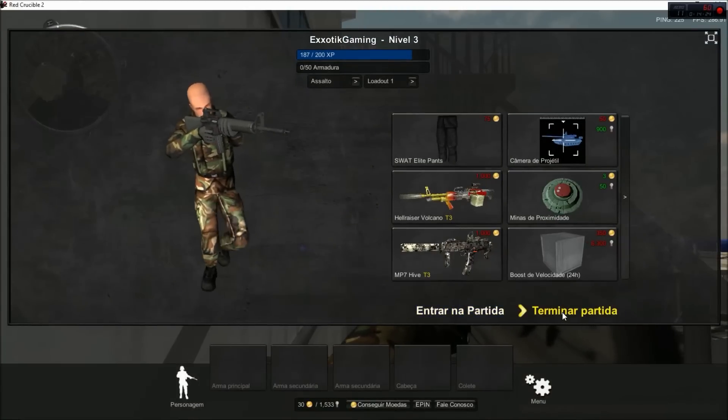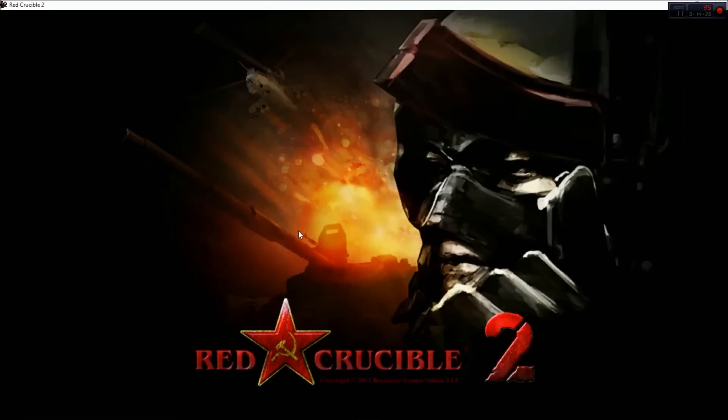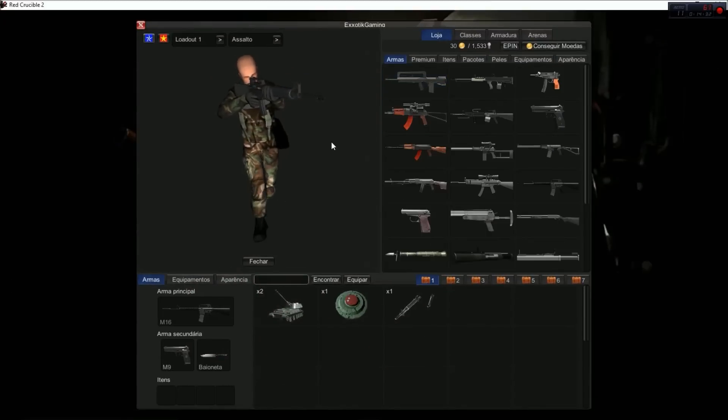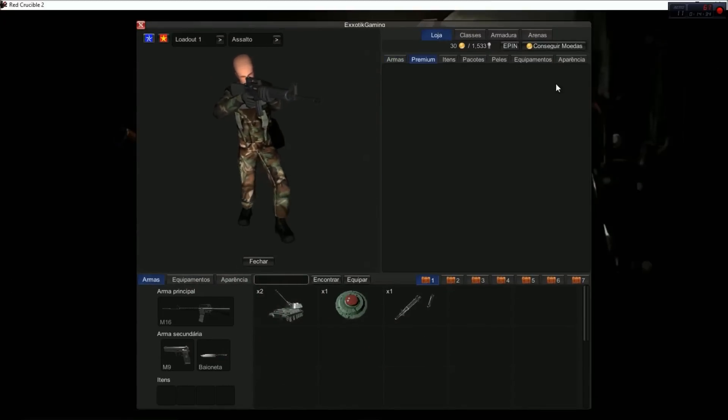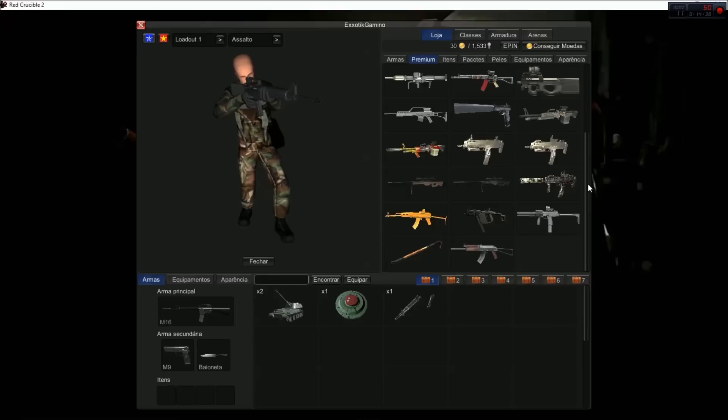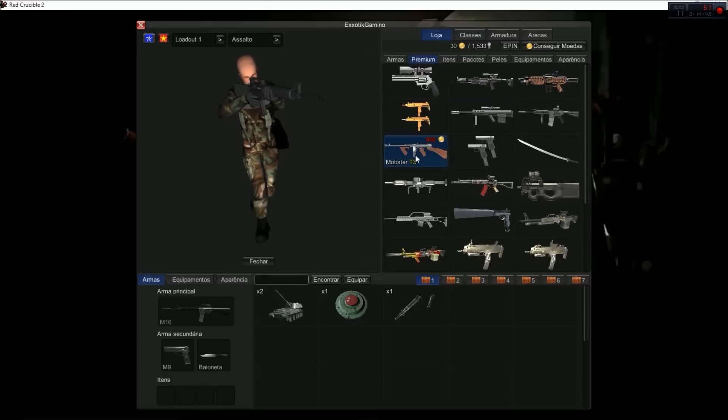You can end the match here and this will take you back to your home profile. And then you can buy everything that you would normally get in Red Crucible 2 — you can get every single premium weapon here. I actually believe they have some of the ones that you were not able to get in Red Crucible 2, like the Mobster. I'm probably going to spend 900 coins and get the Mobster just because I love it.